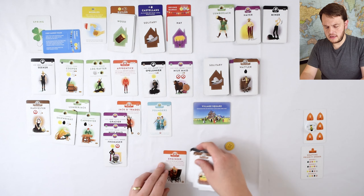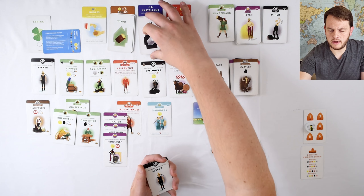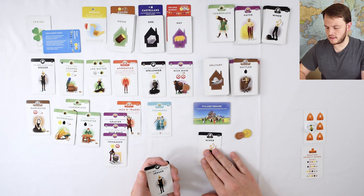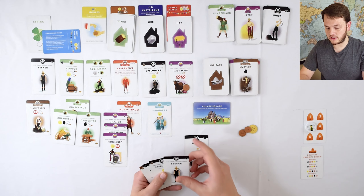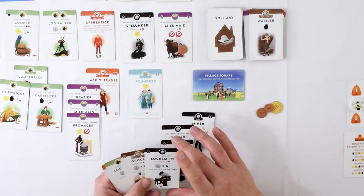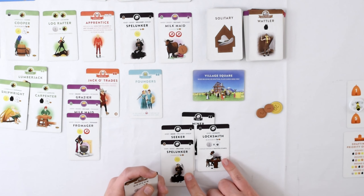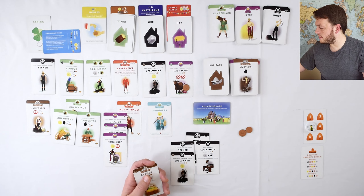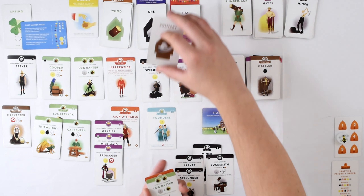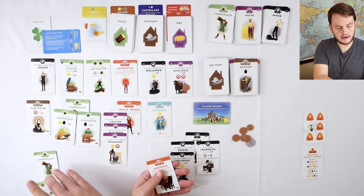I'm going to take all these cards up into my hand. Now we're going to do four build actions. I'm going to use this mason here — return it to the pile to get a basic villager. The basic villagers do not cost an action to do, so putting that basic villager down is a free action. I have a miner down here. So action number one, number two — and then I still have two more builds. I'm going to do this spelunker and the locksmith, both of which require me to pay two coins each. And then I have one more build action — I'm going to grab a basic lumberjack card and put that log rafter on there.